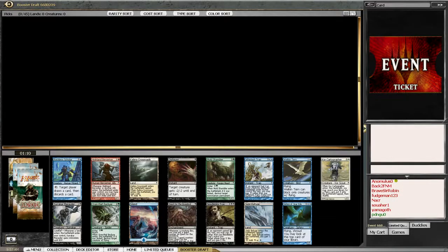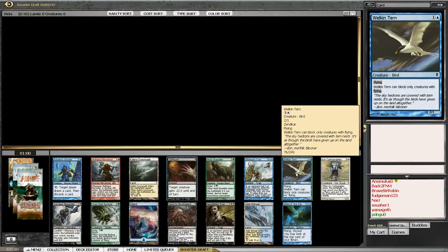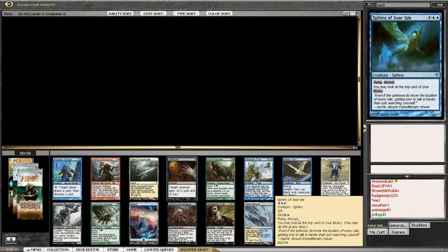Sphinx of Jwar Isle is a terrible card in this format. Cannot even tell you. The best card in the pack is Disfigure, followed by Welkenturn. Sphinx of Jwar Isle seems good, and if I was LSV I would take it.